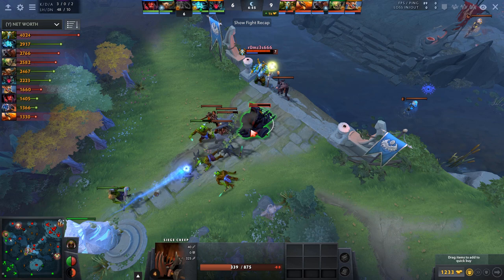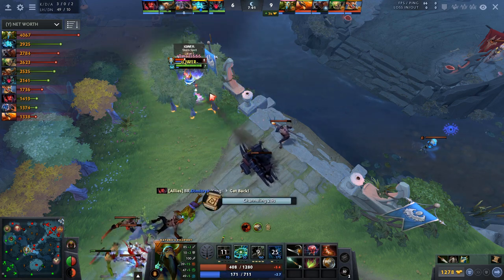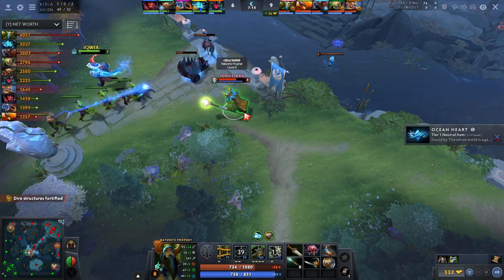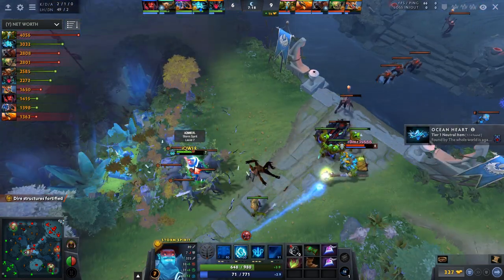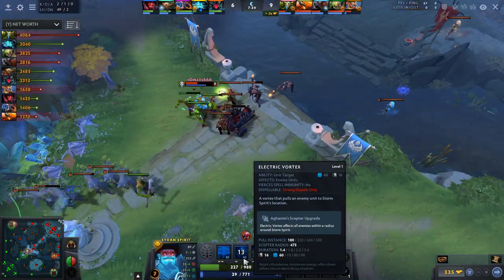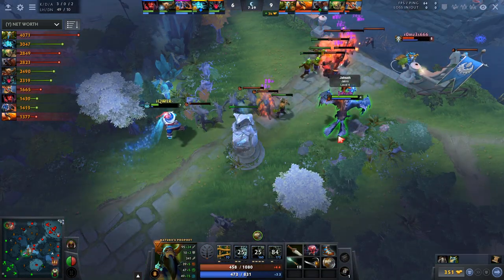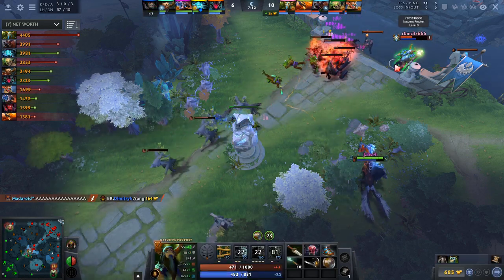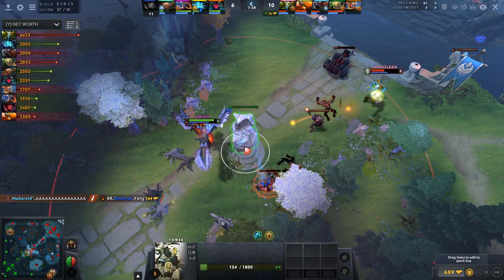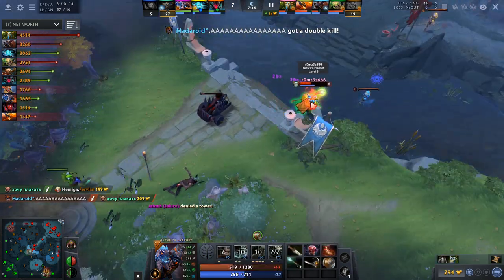He puts pressure onto the tower. Storm comes in but isn't really strong enough to kill Nature's Prophet here — just not enough damage — so he can easily TP out. After healing up he goes back and tries to go for a kill on Storm Spirit using the same surrounding mechanic. Storm Spirit can actually get out with Electric Vortex, so he survives, but he's very low now. The tower is really low but Nature's Prophet is also really low, so you want to configure this so you get the last hit. Unfortunately he messes up and doesn't get the last hit.